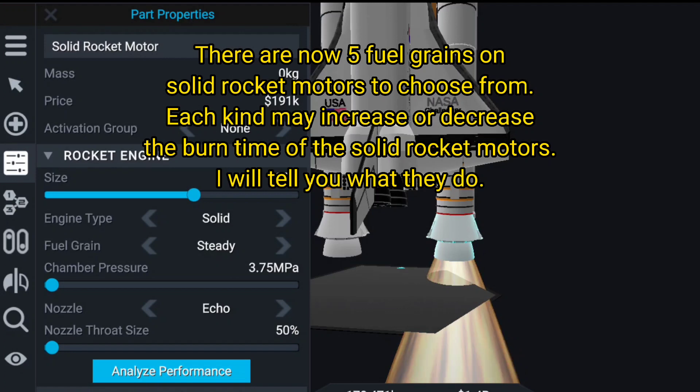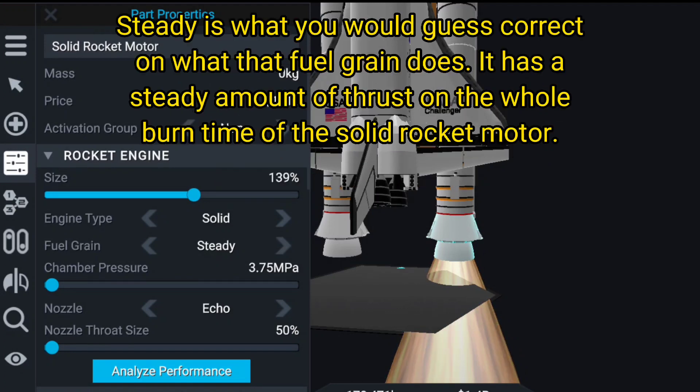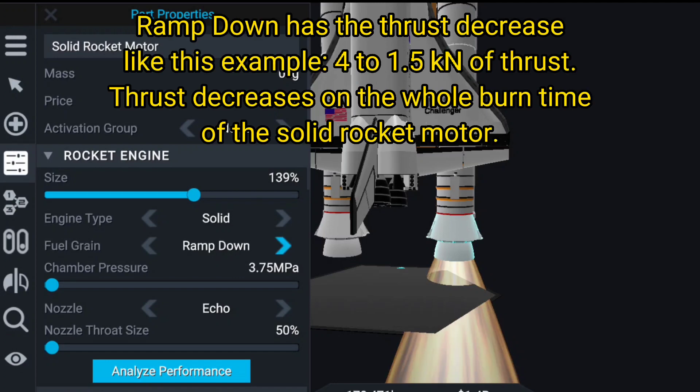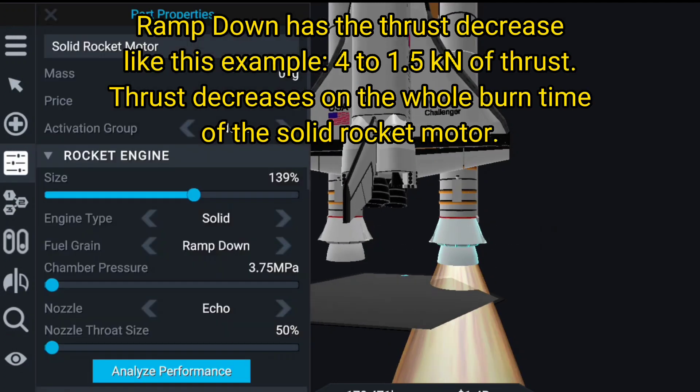Each fuel grain may increase or decrease the burn time of the solid rocket motors. Steady is what you would guess - it has a steady amount of thrust over the whole burn time of the solid rocket motor. Steady is also the default fuel grain. Ramp down has the thrust decrease - for example, from 4 to 1.5 kilonewtons - decreasing over the whole burn time.